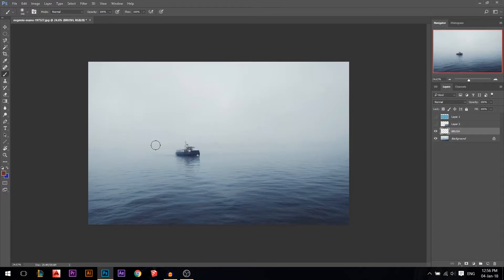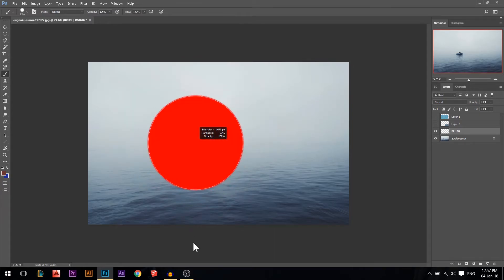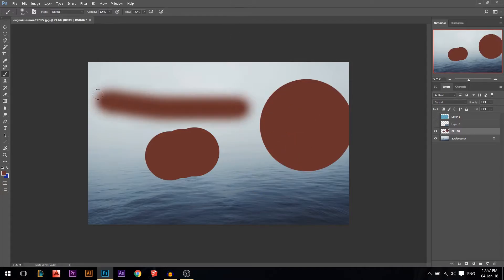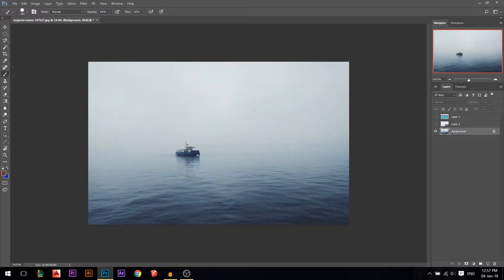The best way: on Mac hold Command+Option, on Windows hold Alt, then hold the right mouse button. Dragging left and right makes your brush bigger or smaller. Dragging up and down makes it softer or harder. To remember: right and left is easy since we write left to right. For up and down — the sky is soft so you move up, the ground is hard so you move down. Get used to this, it will save you tons of time.